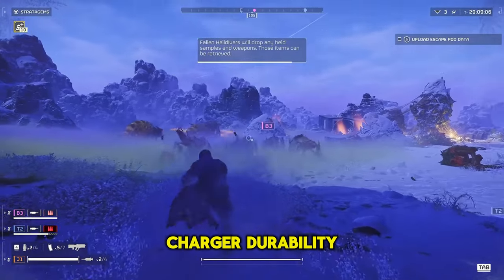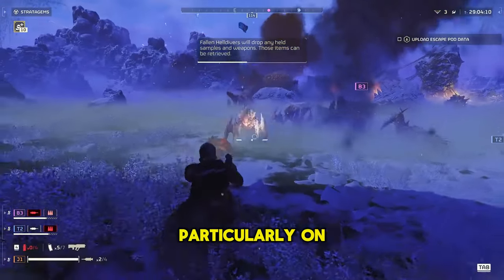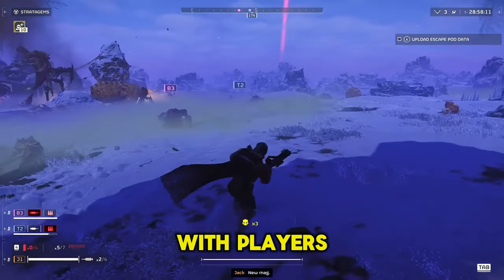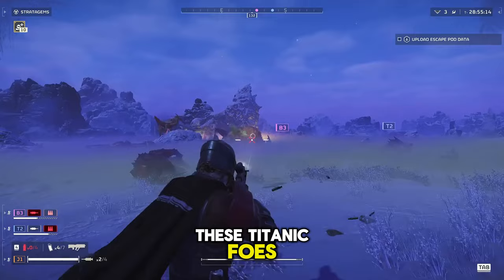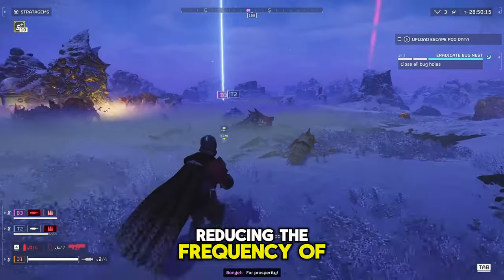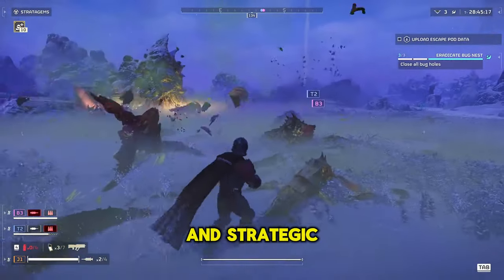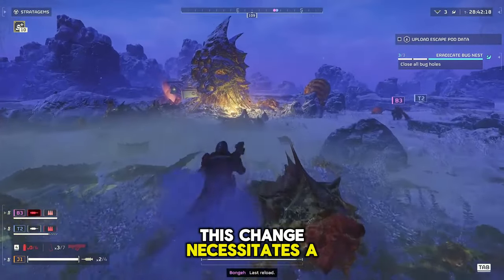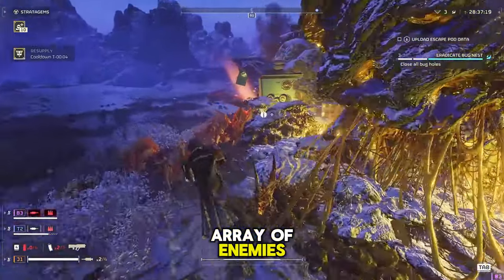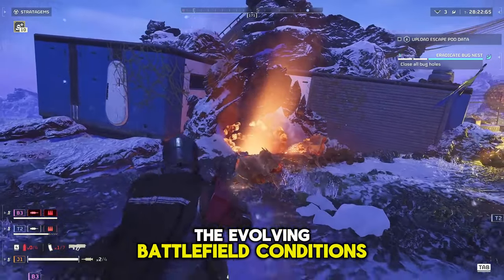Alongside the tweak to charger durability, the patch addresses the spawn rates of chargers and bile titans, particularly on higher difficulty levels. The previous spawn patterns often led to overwhelming situations, with players facing relentless waves of these titanic foes. The revised spawn mechanics aim to balance the challenge, reducing the frequency of charger and bile titan encounters, thereby allowing for a more varied and strategic gameplay experience, demanding adaptability and a broader range of tactics.